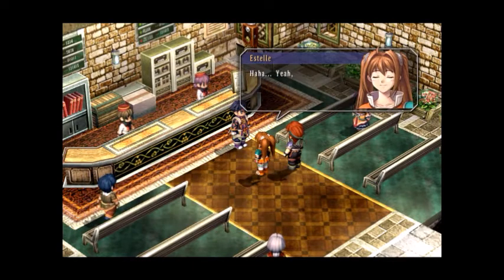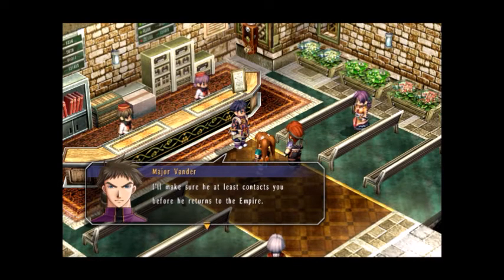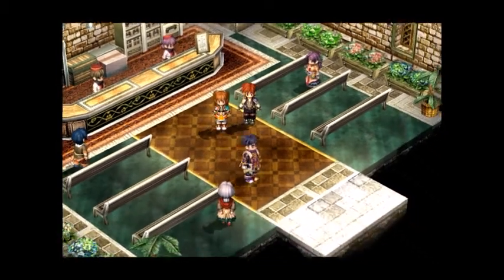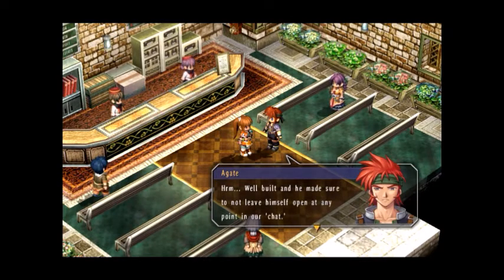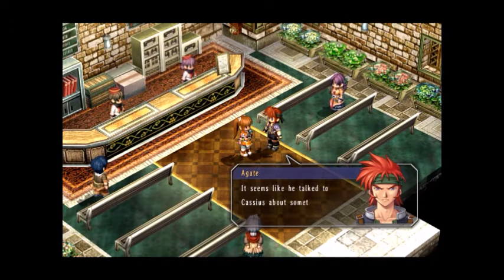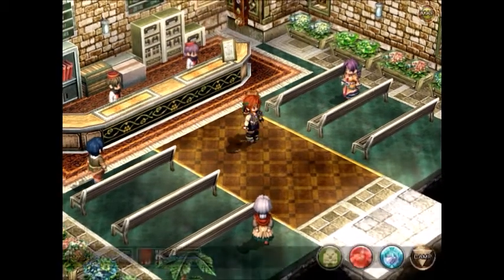Yes, you have reason to be proud of your queen. Mueller is the resident military officer for the Erebonian embassy. Should Oliver ever bother returning to the embassy, I'll let him know that you're asking after him. I'll make sure he at least contacts you before he returns to the Empire. Well, hardly — I should thank you for keeping that lunatic company. Now, if you'll excuse me. It's the scenes with Oliver that I really chose. I don't trust any Imperials, and that includes Blondie. Let's go over the counter and get our tickets.